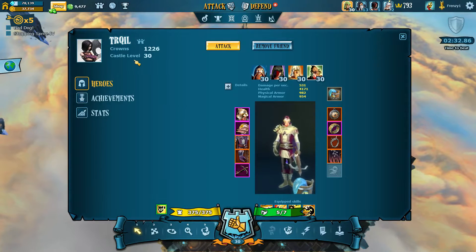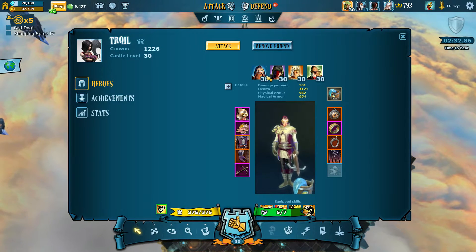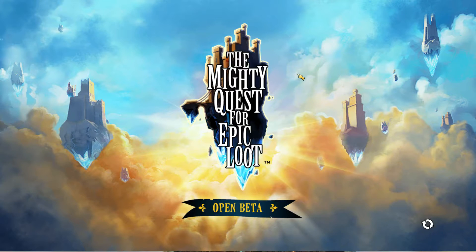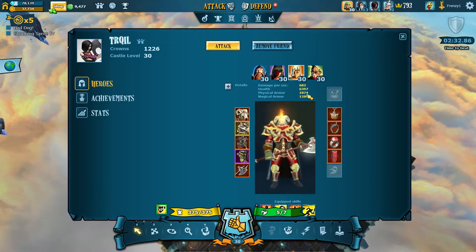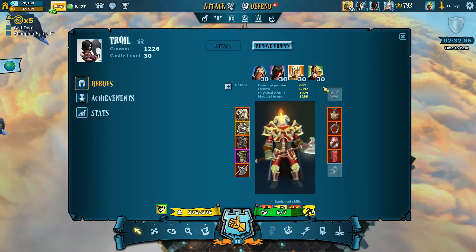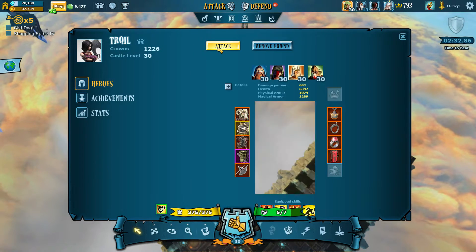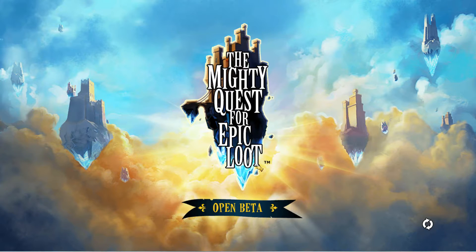What's up guys, welcome back to Viewer Castles. Today we're going to start off with Turkill. Castle is a 30, he can validate his castle on pretty much any of these characters. I think his best gear seems to be maybe on his knight. He does have 6300 hit points and really good resistances. But really any of these characters, they all have pretty good gear. Could be any of them. 1200 crowns, which is pretty high. So let's take a look at what he's got inside of this castle.